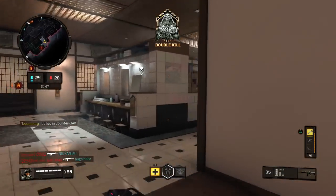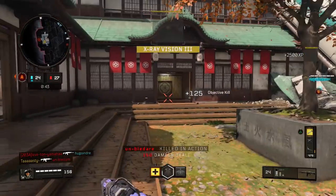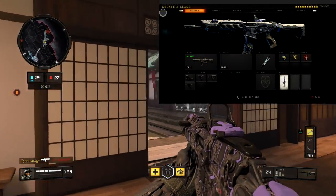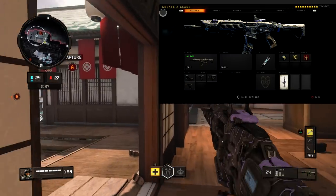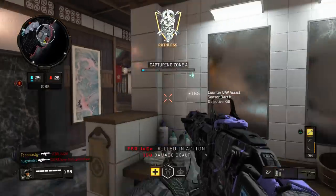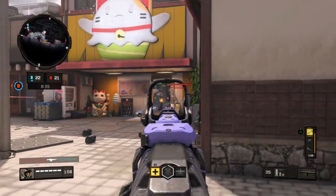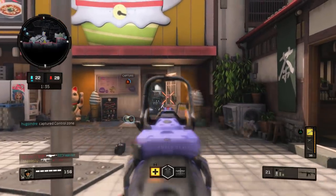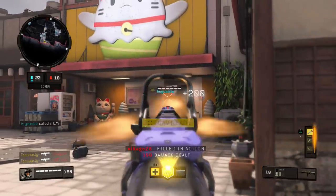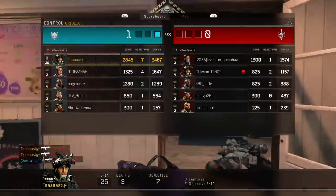I'm using the Stim Shot and gear, so basically you can heal faster and heal more often. For my perks I'm using Scavenger, Lightweight, and Team Link. Scavenger lets you pick up ammo from enemies, Lightweight lets you run faster. I've been using Lightweight the entire time — you run faster and it's honestly nice, you can get back into the action more quickly.